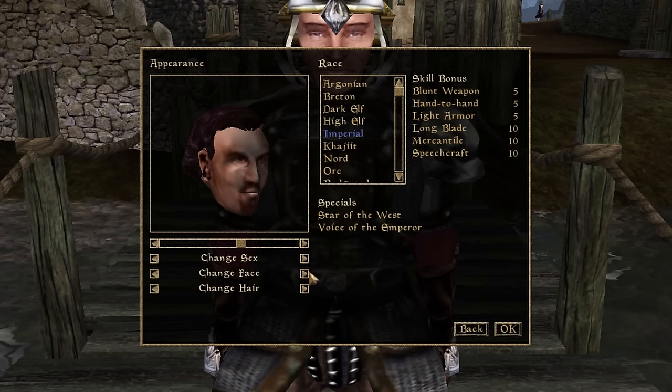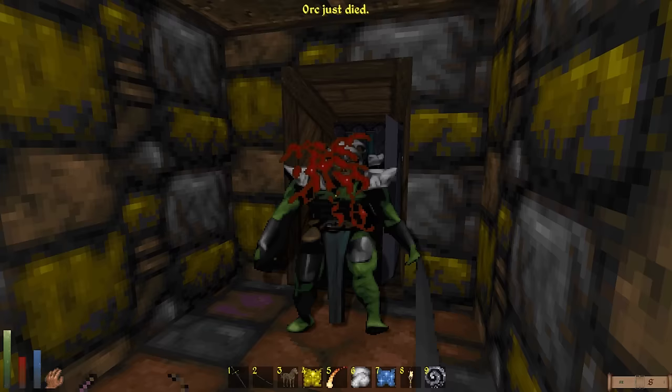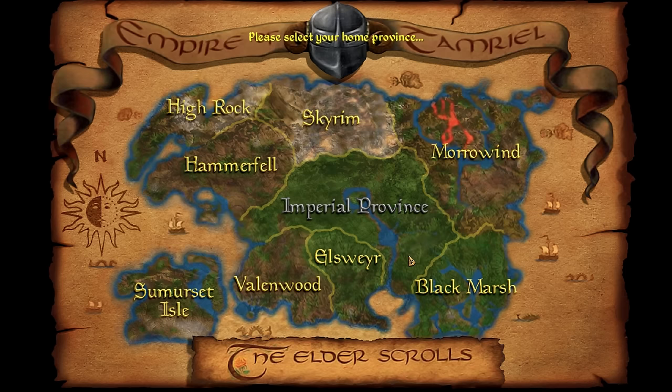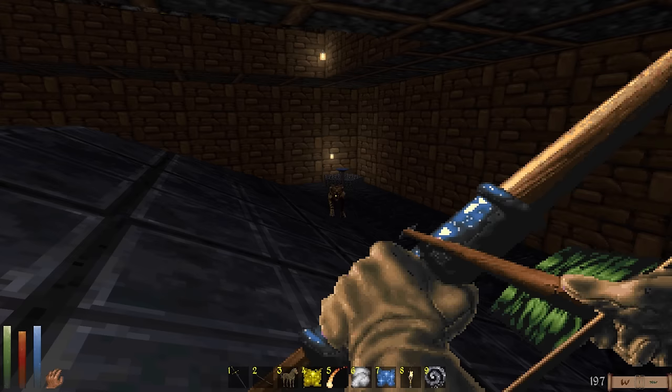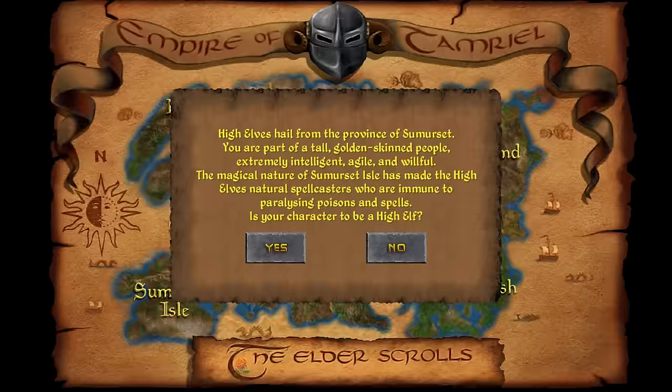Imperials and Orcs aren't there because Imperials didn't actually exist until Redguard, and Orcs are mostly considered enemies in Daggerfall. Each race has its own special advantage, and some of these are better than others. At first I wanted to be an Argonian because they're badass lizard people, but their racial advantage is probably the worst one. If you plan to use archery a lot, you might want to pick a Wood Elf, and High Elves have a useful free immunity to Paralysis.